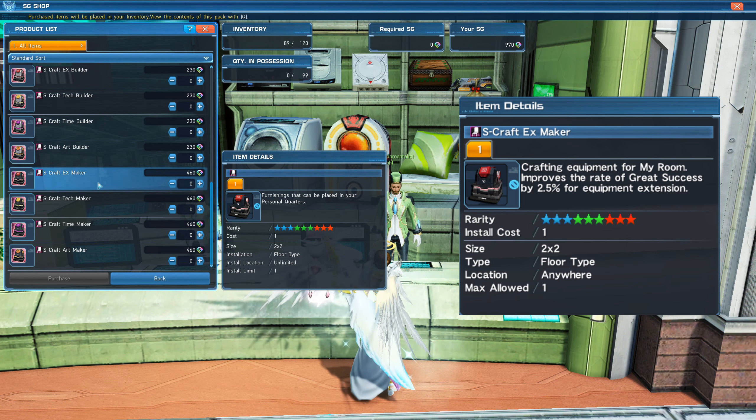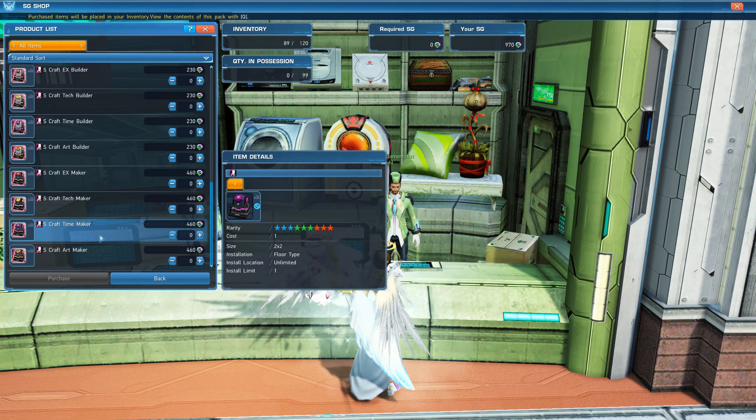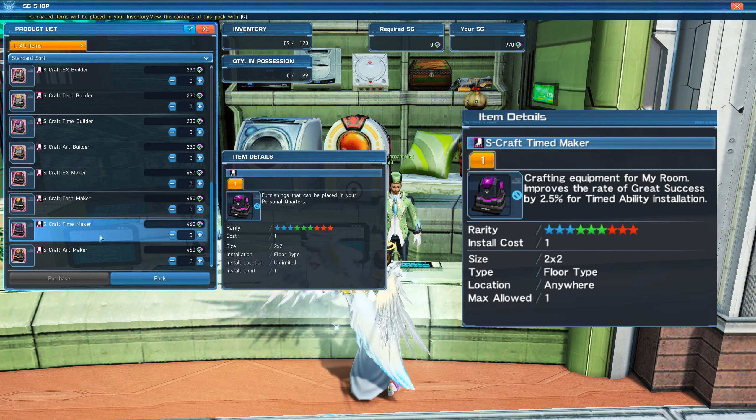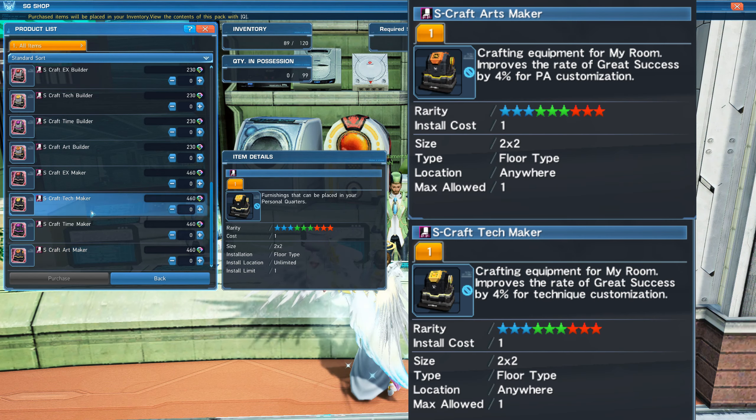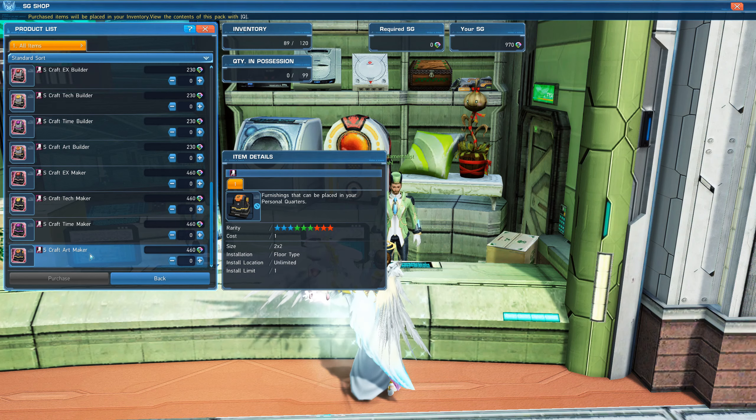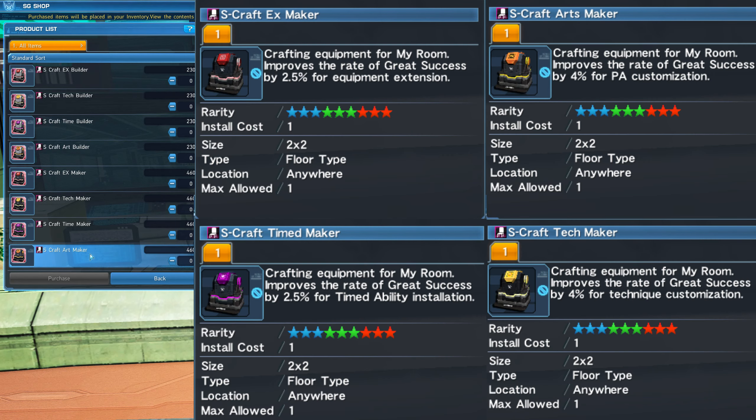For the 460 Star Gem Furnitures, there is S-Craft X-Maker that increases the chance of great success for equipment extension by 2.5%, S-Craft Time Maker that increases the chance of great success for time abilities by 2.5%, and S-Craft Tech and Arts Maker increases the chance of great success when customizing techniques or photon arts by 4%.